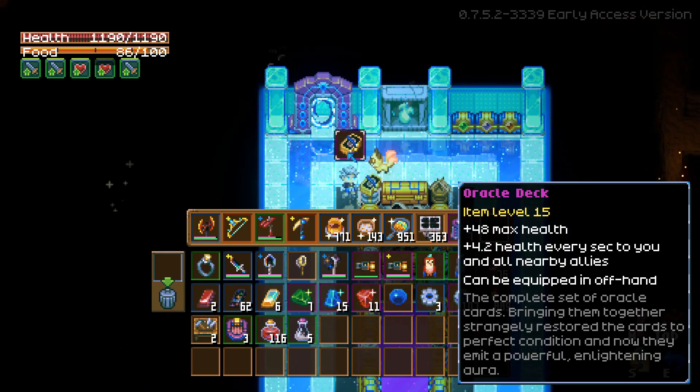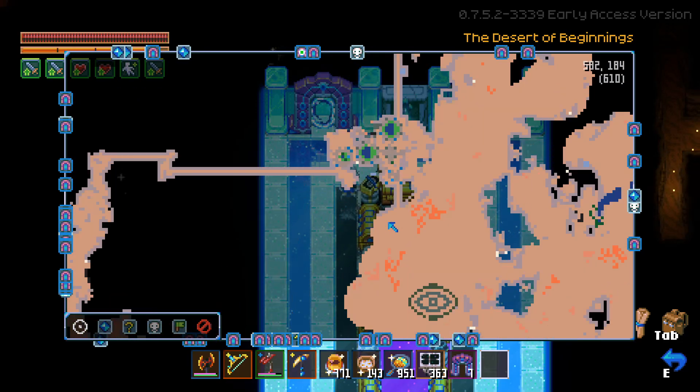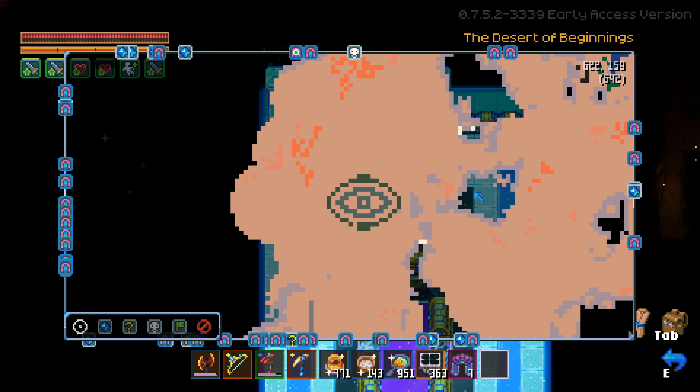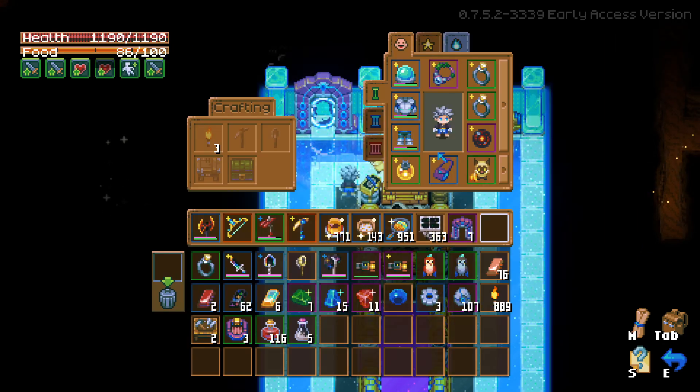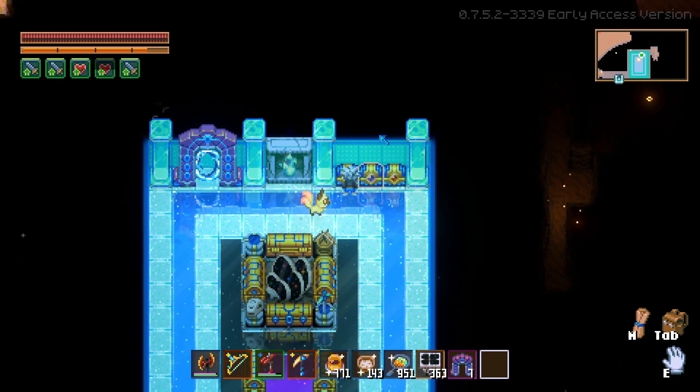The oracle deck was kind of funny. There are trading cards in this game and Veen loves board games and card games, so he always kept them. Me and Cypher always made fun of him like 'why are you keeping all the cards, they don't do anything.' Then the desert update came out and we found this random eye formation with a dig set in the middle. It turns out you combine all the oracle cards to make the oracle deck — finally they had a purpose. Turns out it's just the oracle deck and this thing kind of sucks, but it's neat.